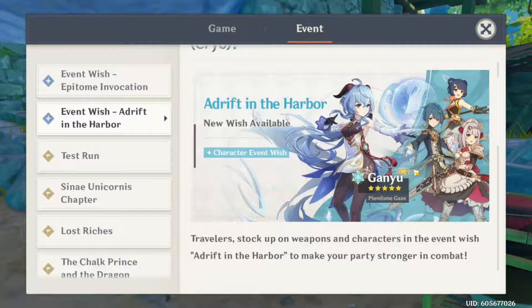Summon whoever you want to summon for. Don't listen to anyone just saying they're mid-tier trash. If you really like the character, then go for it — that's all that matters in this game, really. If you really care about optimization and how fast you can beat Spiral Abyss, that's a whole other topic.